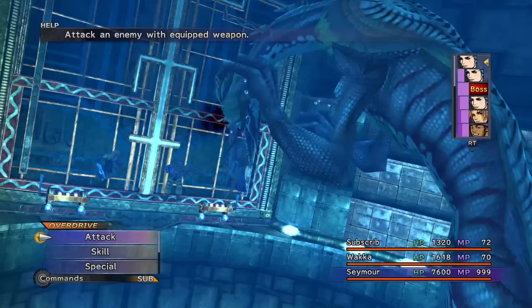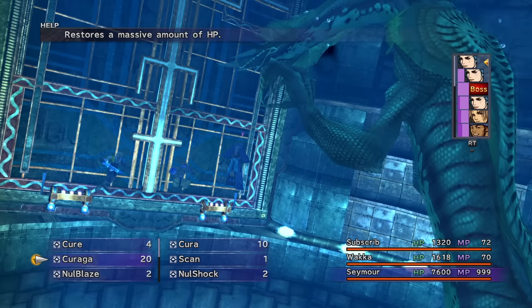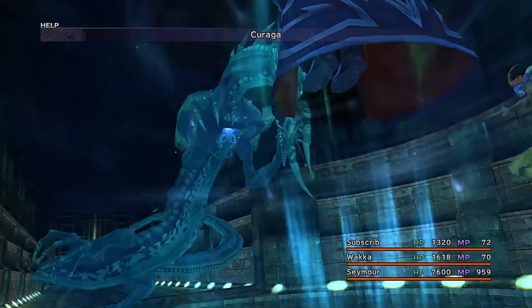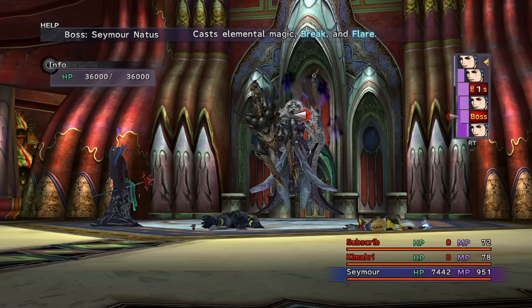I can't remember if that's a miss, or if a miss also doesn't show the animation of the attack. Either way, a few hits later and it goes down. Now we have potentially the hardest fight in the game — or at least, that's what I thought until Seymour spawned in the fight, which took me by surprise. I am talking about Evrae Altana. So I just throw two Curegas out to kill it quickly.